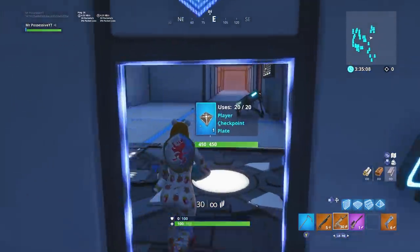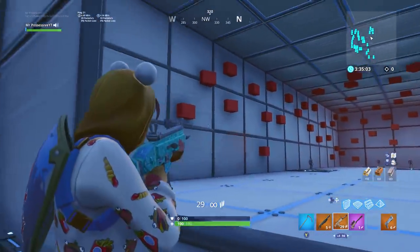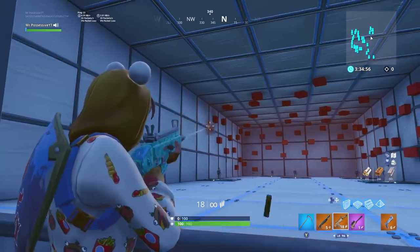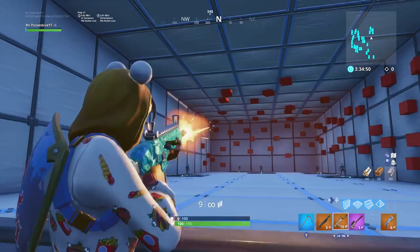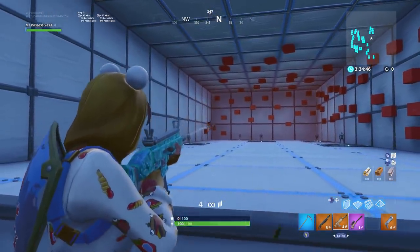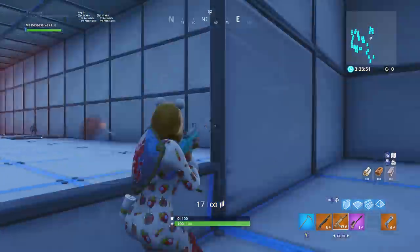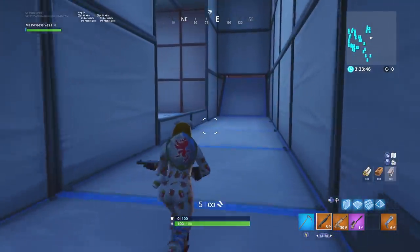Come through door four, hit the timer, grab the AR if you didn't grab it in the beginning, and shoot all the cubes. I'm going to edit this out so you don't have to watch all of it. Once you hit the last target, come over here and do it again.